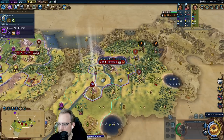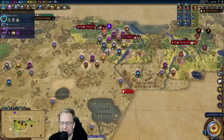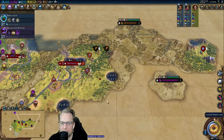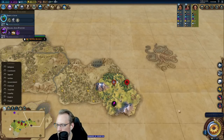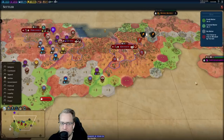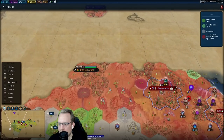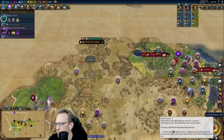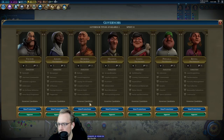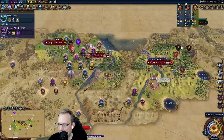I also have to buy this tile for our Eureka, so our tile buying is a little expensive here. We also grabbed some potential era score in Amani. Am I ready for Amani? Maybe Amani to Buenos Aires? Gets us to 19 and can give us amenities now.